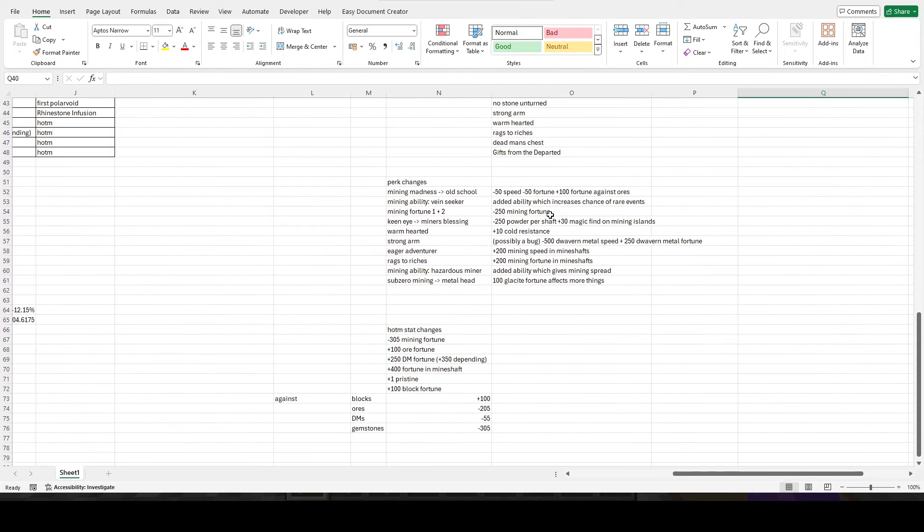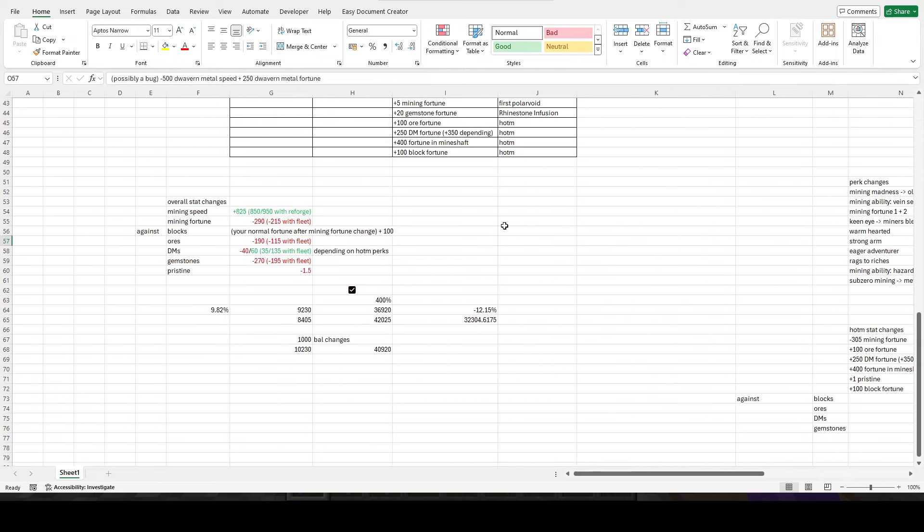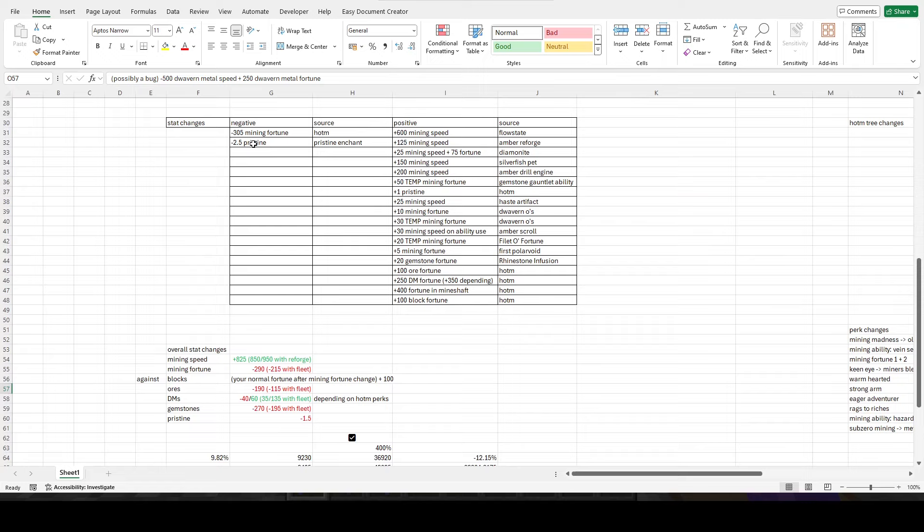Regardless, all of these new perks except the fishing one are probably all better than the ones that were removed. In the patch notes some changes weren't mentioned — like the metal fortune change. There's also a bug where prismatic 5 only gives you 2 pristine as opposed to 2.5 pristine, which is probably a bug.